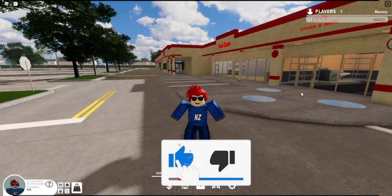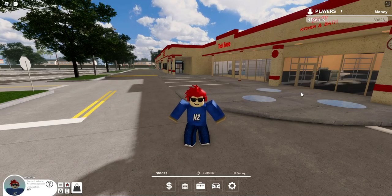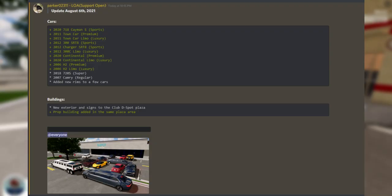This update does include multiple new vehicles. The new vehicles are the 2020 718 Cayman, the 2011 Town Car, the 2011 Town Car Limo, the 2012 300 SRT8, the 2012 Charger SRT8, the 2012 300C Limo, the 2020 Limo, the 2006 H2, the 2006 H2 Limo, the 2018 720S, and the 2007 Camry.